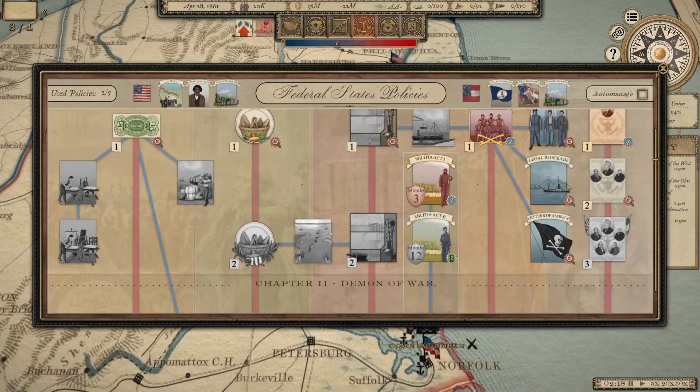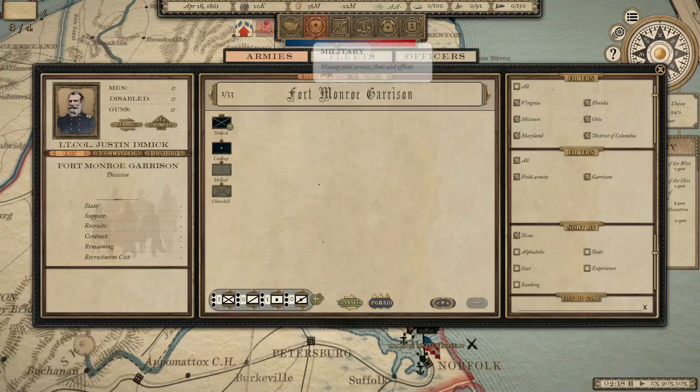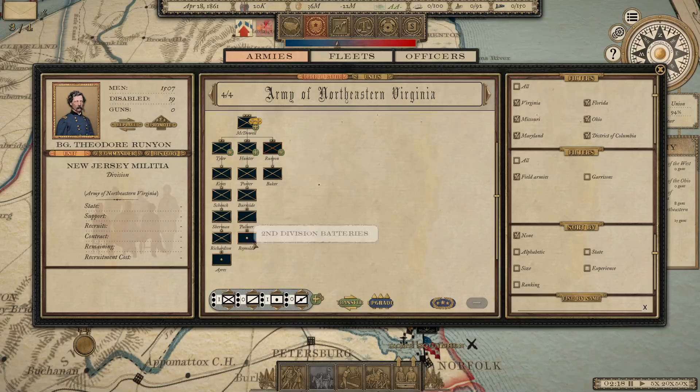I need to keep an eye on what the Confederacy is doing. Right now they've got 37,000 men, which means we'll have to start recruiting some three-month troops — which historically is what the Union did. For example, there was a three-month unit called the 20th Ohio that served for three months in the summer of 1861, and then their enlistment was over. They created a new three-year unit in the fall of 1861, once they realized the war wasn't going to be over quickly.